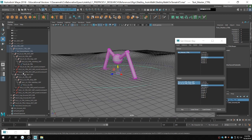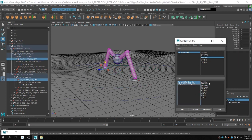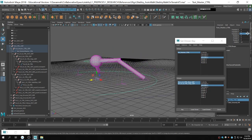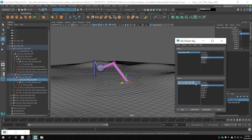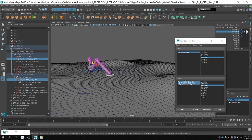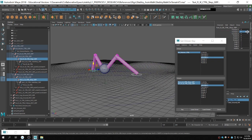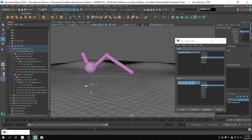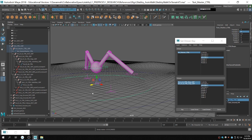You have Translate Z as your driver, and you can always go back and edit this. We're going to set a key right here on Translate Y, then go forward, say two and a half units. At two and a half units, these values should be right here — this is basically the height of the step, so the highest that the legs will go. Now you want this to be cycled. For Translate Z you want to cycle with offset, but for Translate Y — because it's just going up and down — you can just cycle normally. You want it to keep going up and down.